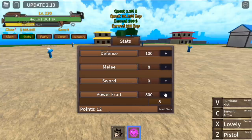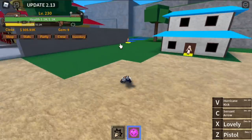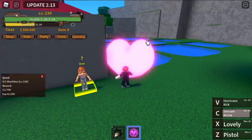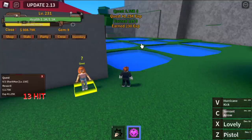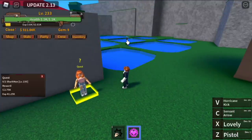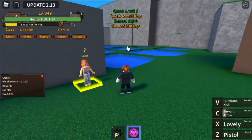Now for the stat check: 100 defense, 20 melee, 800 power fruit. Here we are on the next quest — the Shark Man. This is my favorite area. Check this out: C skill and Z skill, and the quest is done. Accept. The moment your C skill has cooldown, you can use it again — the mob has spawned. The spawn time of the Shark Man is so short, which makes it very good for this fruit.